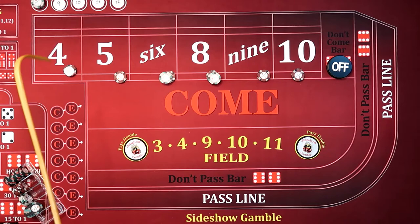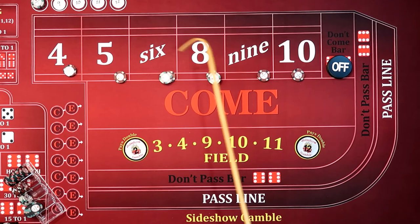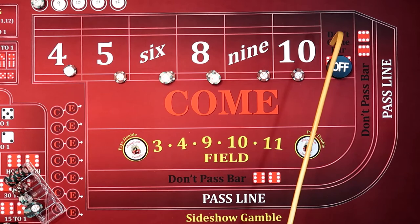Now I want to transition to a strategy that Jacob from Wager Me This was playing, where it's the 3-2-1: three hits then we go off, then we get two hits from the next shooter and then off, then one hit and pull it all down and start all over again. Hopefully we can make it through.